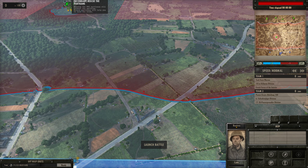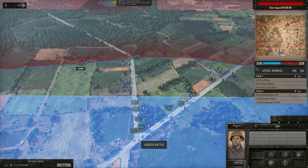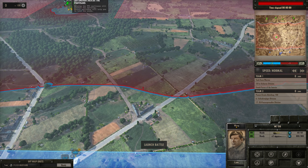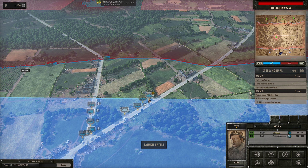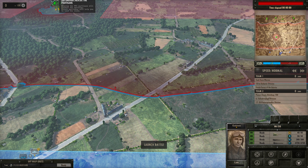Maybe back over here behind this building so you're kind of tucked away - unload right there. Come up and stay in this area until we figure out what's going on. Tank, you stay in this area as well.